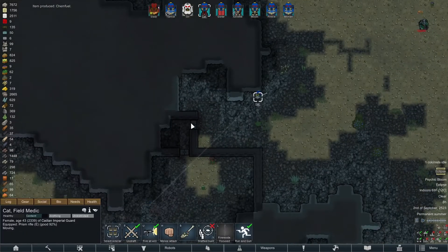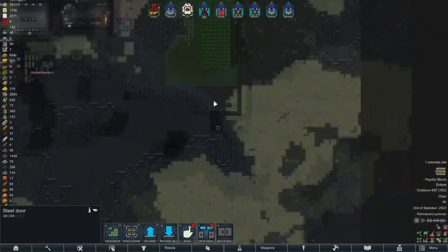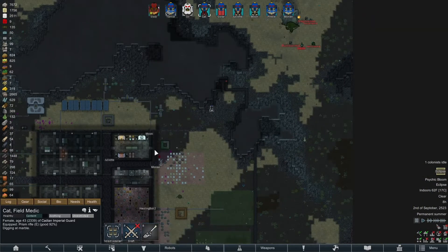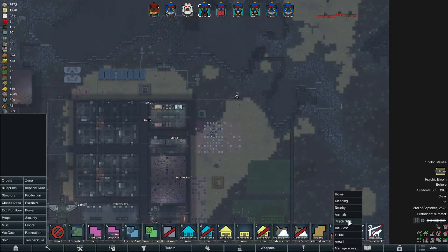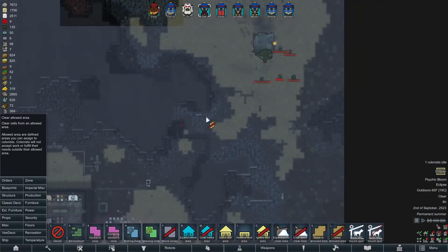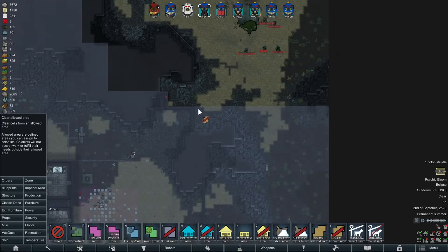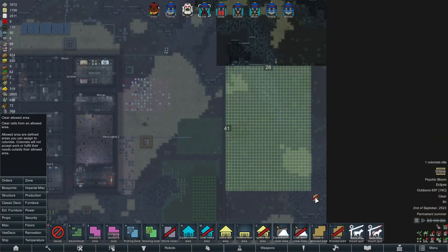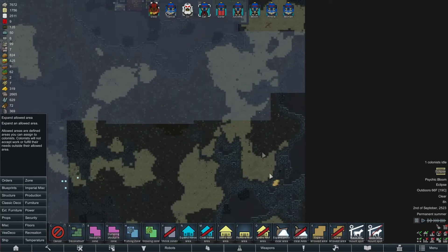Cat, what the fuck are you doing? No no no, get back inside, cat! We're going to disallow that door and disallow this door. The next problem is they're going to try and go that way. We need mech safe going here — no mech safe over here. Cat's going to make this impossible. I don't want to go anywhere in this area — last time I cracked into one of those it never stopped shooting out crud.